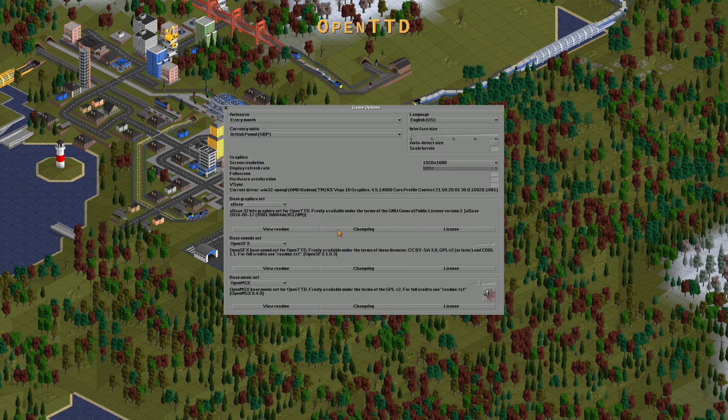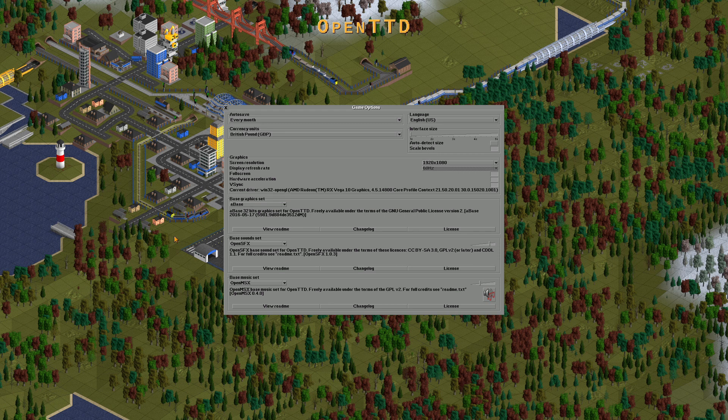First, check the game options. As you can see, some of the game options are set to defaults because a base is completely missing and the music is off.